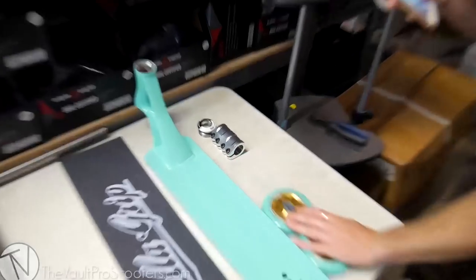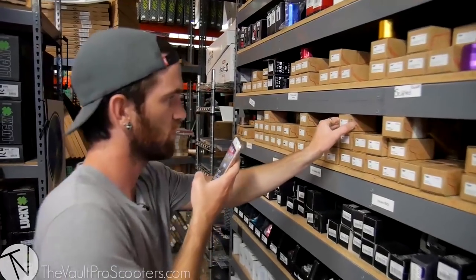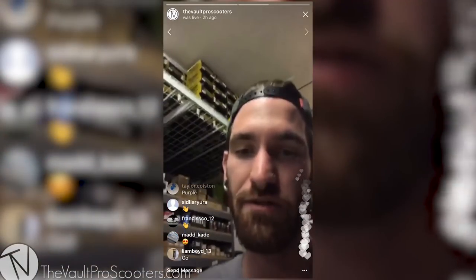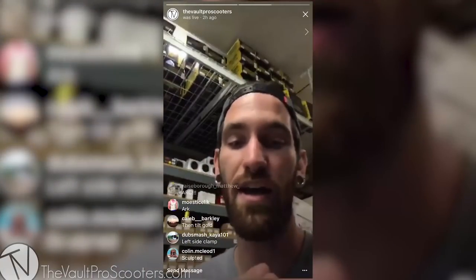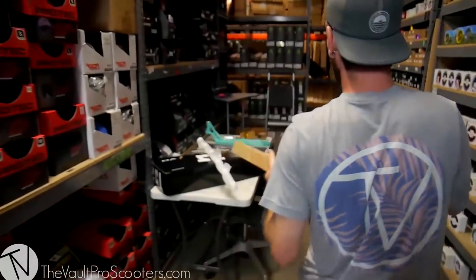Should we do the vote now? Yeah, let's do the vote now. We are for sure going to use a Tilt SCS in either silver or gold. You guys are gonna vote between which color — that's gonna determine what color Tilt fork we're gonna need. It's gold — we're switching to gold! You guys chose the color, we chose Tilt, we chose SCS. Fate says we have the gold Tilt fork to match in the sculpted model — we're gonna go gold sculpted. Hello sculpted Tilt gold. That's what's happening.